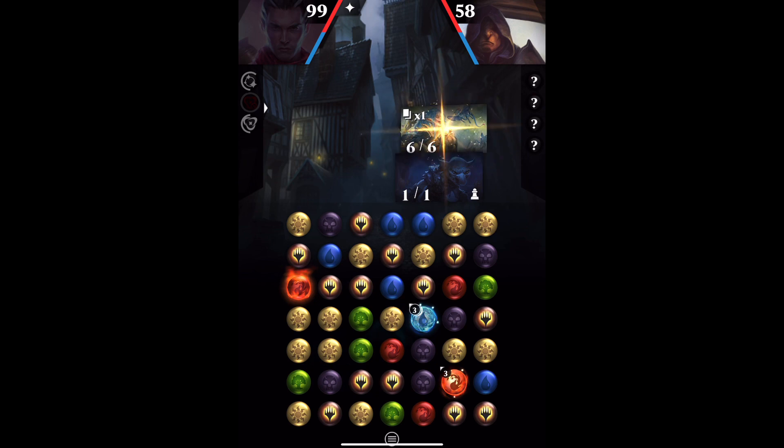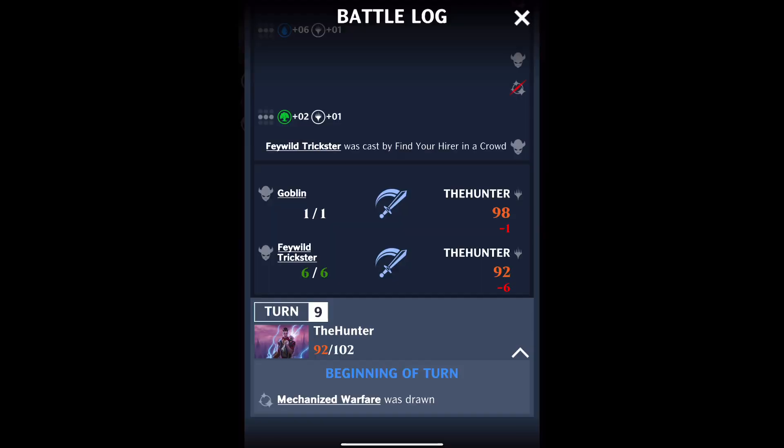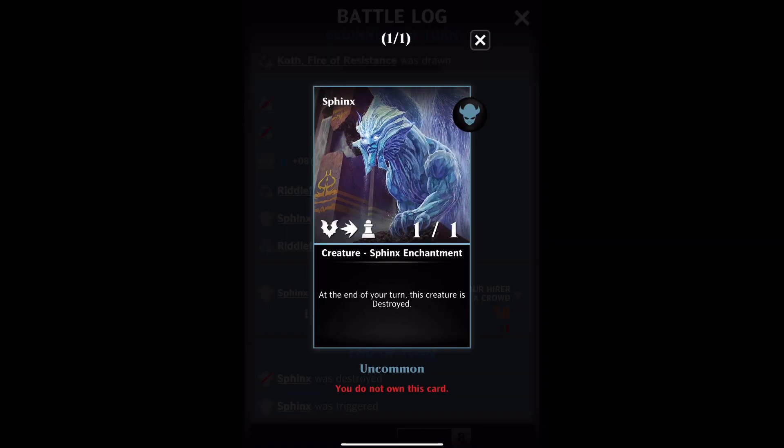Part of this little mini-series is all about having a good look at the tokens. Luckily, we have a little trick called the Battle Log, so I can go and have a look. I can see that the Sphinx was cast, and we can look at it. It's Uncommon.